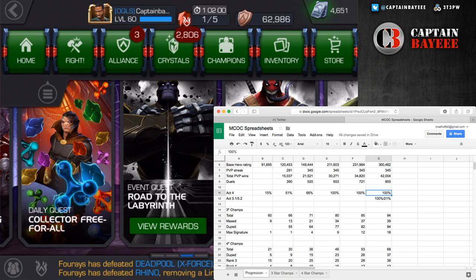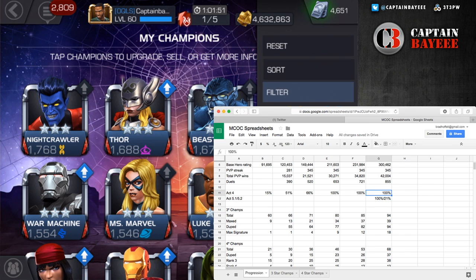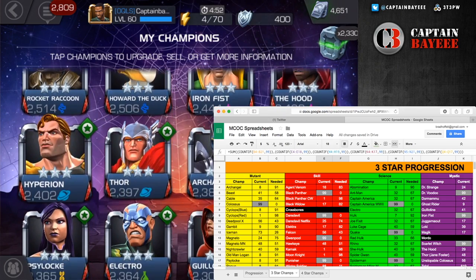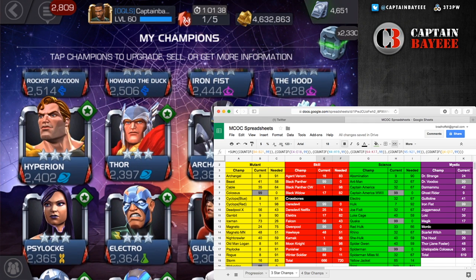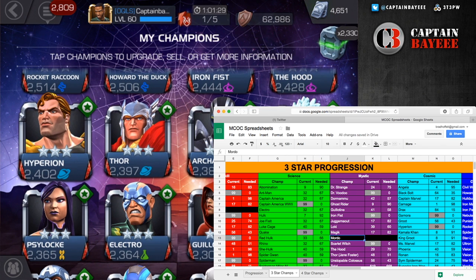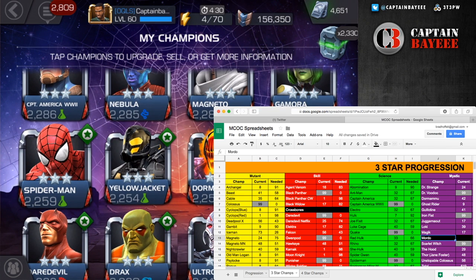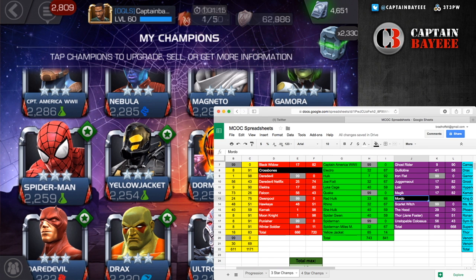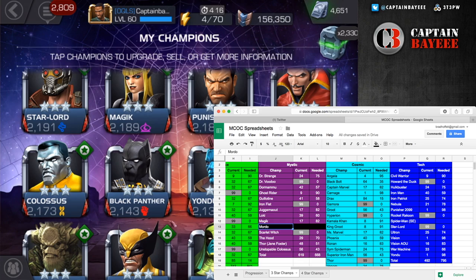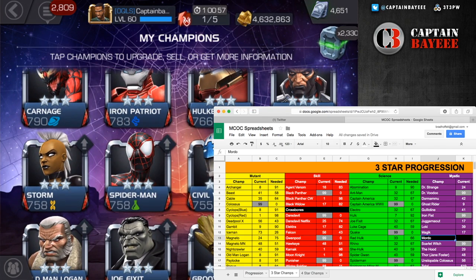For my three-star champions I have 94 total. I have 39 of them maxed, all 94 are duplicated, and 18 are maxed out at signature level 99. On the spreadsheet you can see which ones are at 99 — the only ones I'm missing are Crossbones and Mordo. I have every single other champion currently available as a three-star. Quite a few of them being maxed gives me those max signature ability crystals. I've also added another nine three-stars in the last two months, mainly from arena and crystal openings.